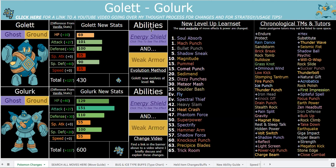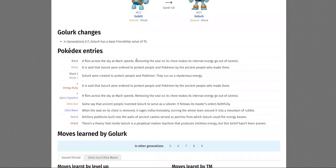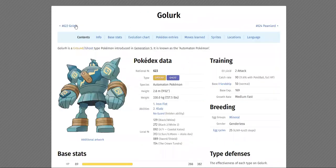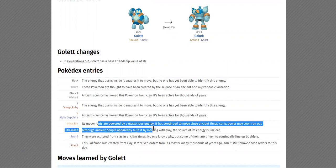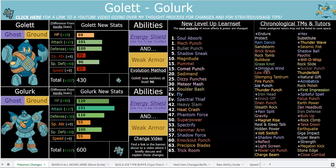I also gave Golurk Acrobatics because it does learn to fly normally in the vanilla games since Golurk can fly — it kind of complements his abilities very well, both Weak Armor and Energy Shield. Energy Shield functions incredibly well with Weakness Policy too. The Energy Shield ability fits extremely well for Golurk if you read the Pokédex — it talks about how removing the seal on his chest makes his internal energy go out of control. And Weak Armor is obviously fitting because he's literally patched up, like an old ancient golem-type guy fashioned from clay.